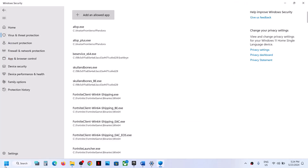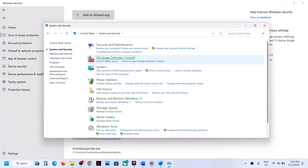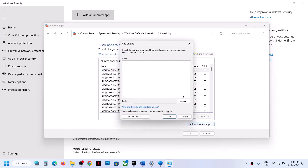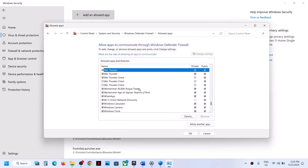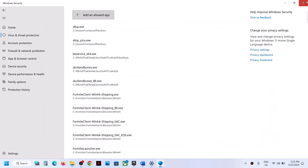Next, type 'control panel' in the Windows search box and click on Control Panel. Go to System and Security, then Windows Defender Firewall. Click Allow an app or feature through Windows Defender Firewall, click Change Settings at the top, then Allow Another App, and click Browse. Navigate to the game installation folder, select the game EXE file, click Open, and then click Add. Once the game is added to the firewall, launch the game and check.